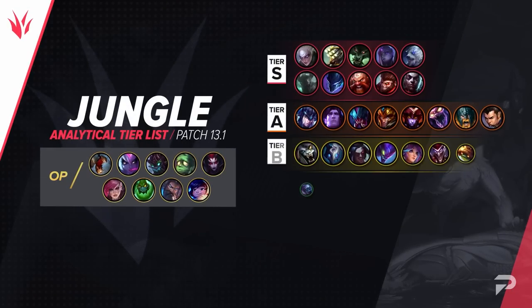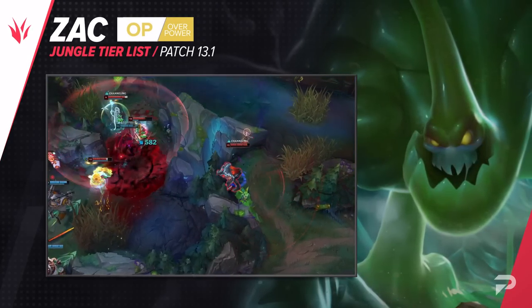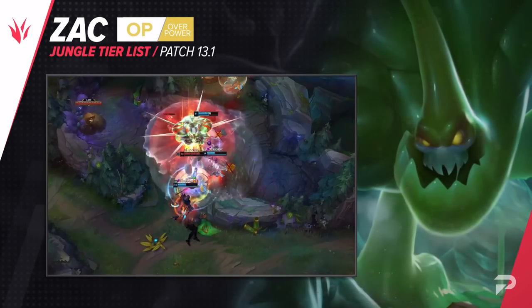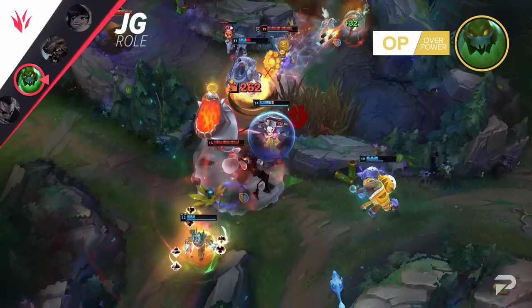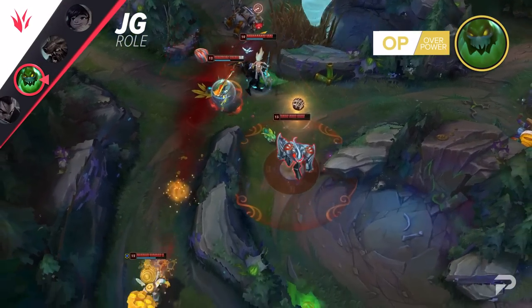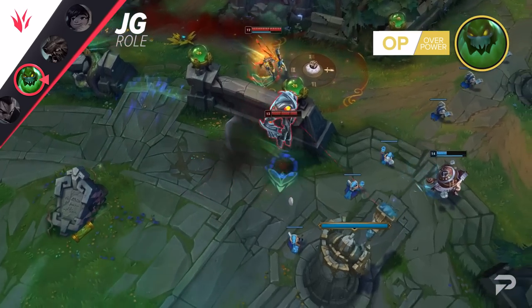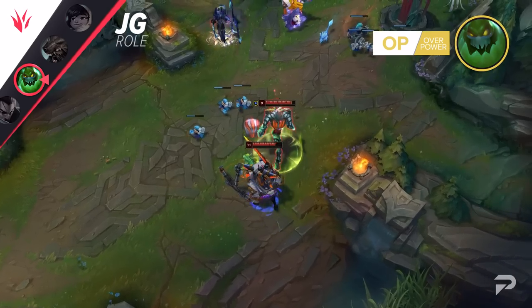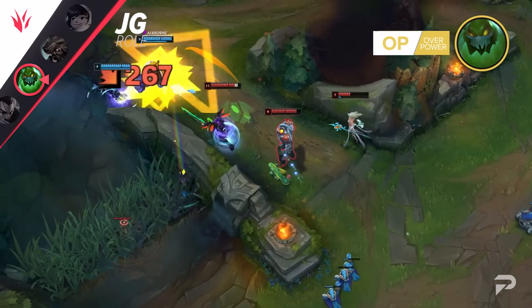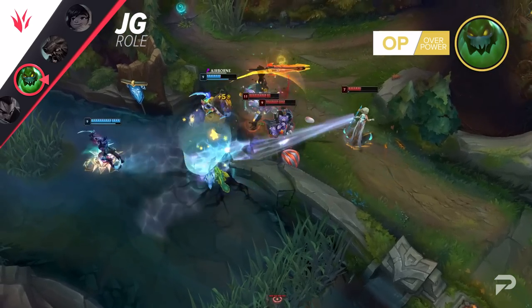Now for the jungle, here's our list. Zac is disgustingly strong right now, so we're moving him up to the OP tier. In the first few levels he doesn't do a ton — his E range is short, so finding ganks isn't too easy — but it only takes a few levels to come online. Once you hit level 9, the pressure you can put on the map is unreal. You can gank any lane from pretty much any angle, bypassing wards and punishing opponents that get a bit off their turret. What really makes him busted is that he's a tank that does a ridiculous amount of damage in fights, so you're not 100% reliant on your teammates to kill the enemy carries — you just do that yourself.